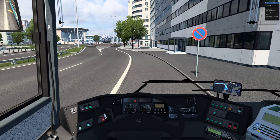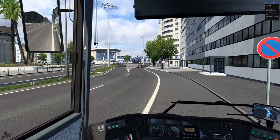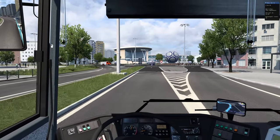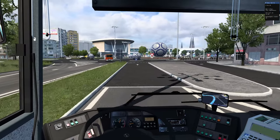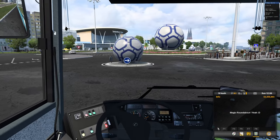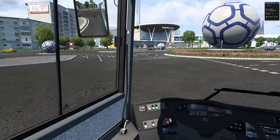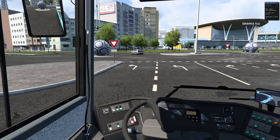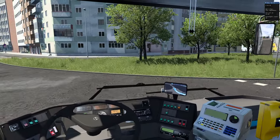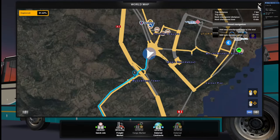Hey guys, welcome back to Part 2 of our Grand Utopia tour, route U1. Go and check out the previous episode if you haven't seen Part 1 yet, because we are in a bit of a hurry — we're running late. The next stop is the My Godness Tower and here is the magic roundabout. Oh my goodness, how do you even go around this place? Okay, it is literally laid out like a magic roundabout.